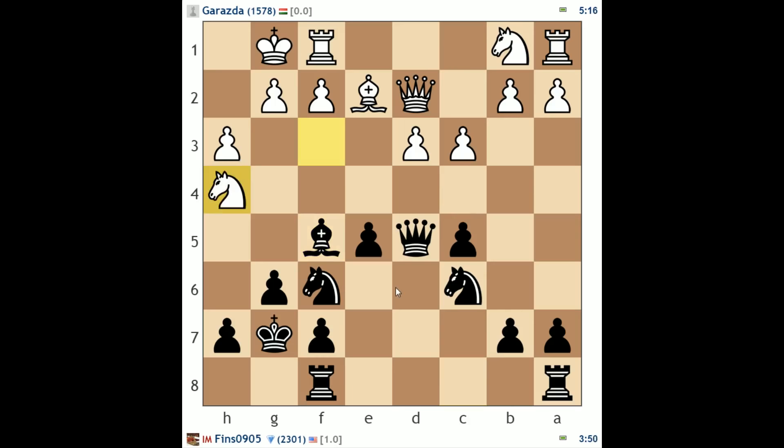He plays knight h4, attacking my bishop. I'm not thrilled about a trade, so I'm just going to bring this bishop back. He could play bishop f3, but I'll just retreat my queen to d6 or d7. Queen g5 is possible — looks a little scary, but I could play h6 and force his queen back. At some point soon, white will have to address that knight on b1 because it's not in the game. He plays c4 — that indicates he's going to try to develop the knight through c3, but that weakens the d4 square quite a bit.